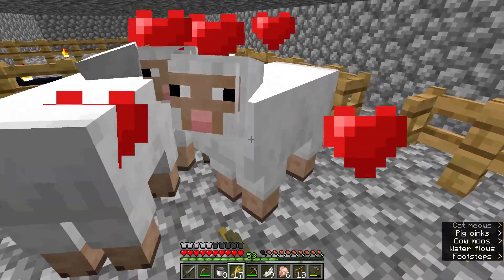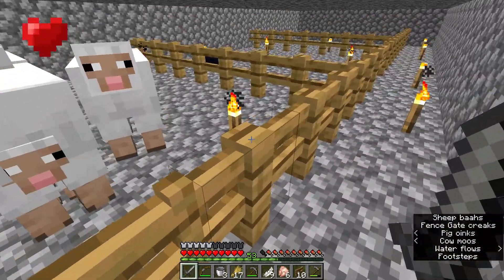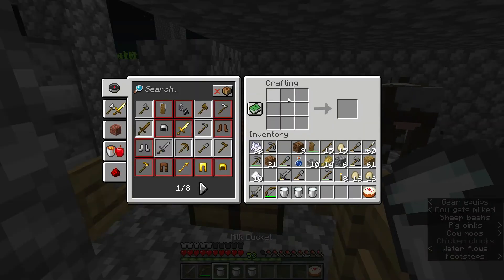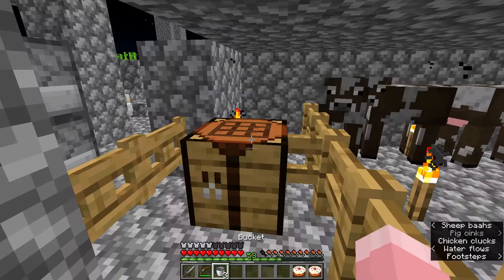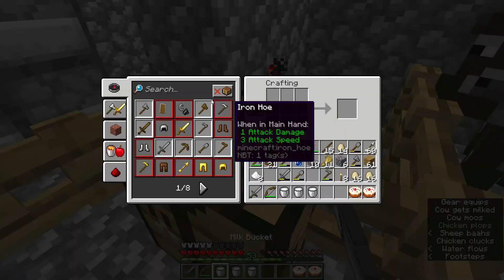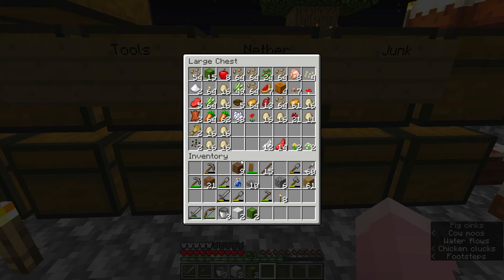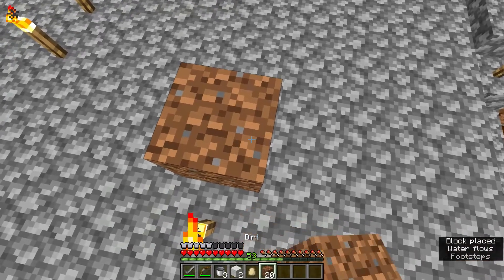Finally, after a bit, our sheep — I think we have like three. Nope, okay, there's more now. They already had more sheep. So we do have a lot of cows, so I am getting quite a bit of milk already. That would be pretty useful — we can have more cake.